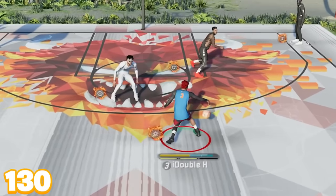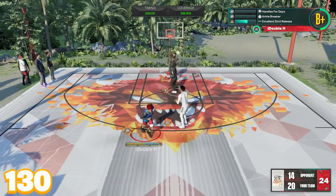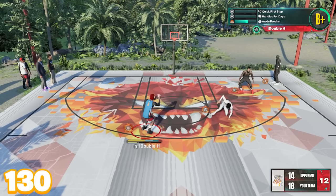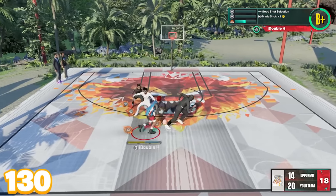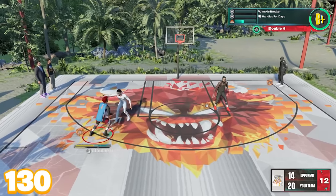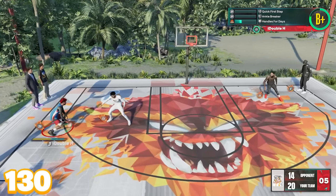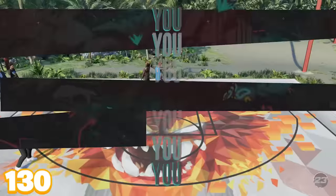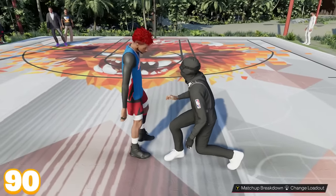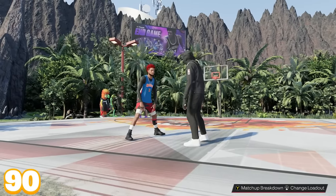We have 130 ball handle rating right here. Can we get our first ankle break with it? Oh my God — he's like touching earth! That boy has a knee on the ground, a hand on the ground — he is touching earth. Once I got this 130 ball handle with team takeover, every time I did a move he was at least stumbling. I got no adrenaline and no stamina, but we ended up finishing the game. Drop a like if that was wild — every drill move once we reached that 130 limit, he was at least stumbling or putting a hand on the floor.